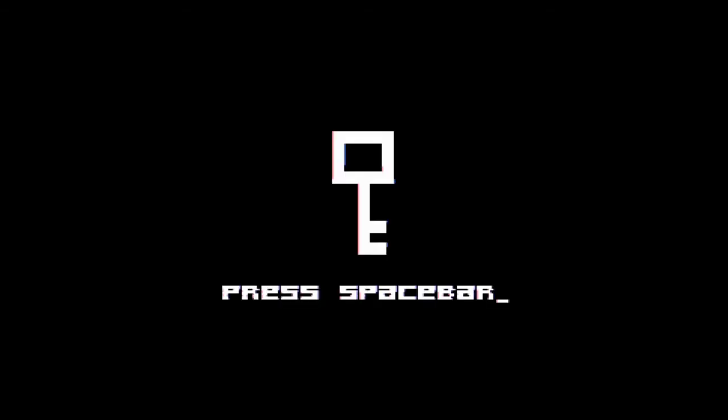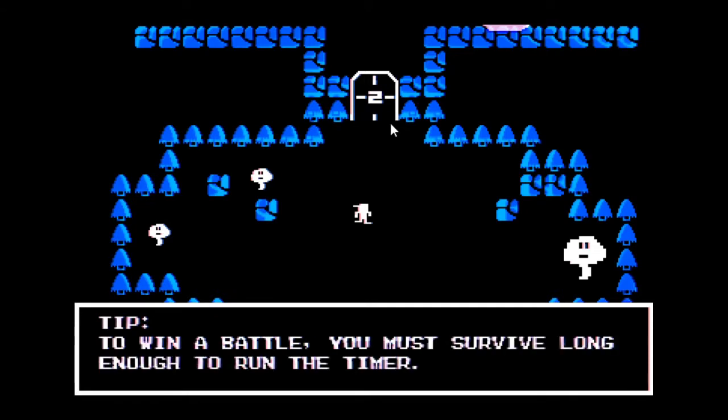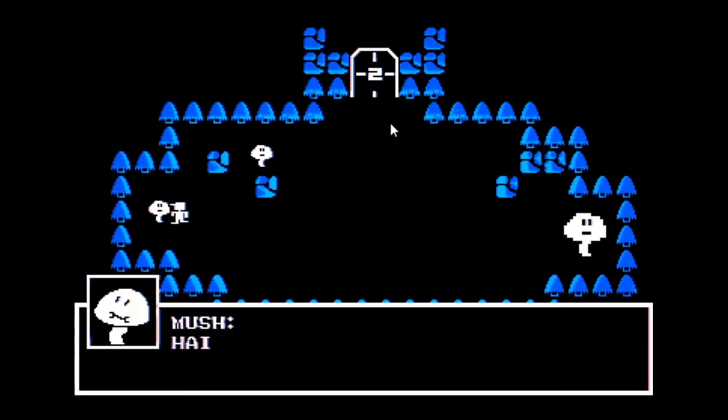Oh, this one's got music — let's go! Alright guys, this one is 'Key of Truth,' which actually has music in it, which is pretty dope. Controls: zero keys to move, this has gotten a lot better. Space bar to interact. To win a battle you must survive long enough to run the timer; to open the doors you must beat enemies. Oh, this is cool, I like this!